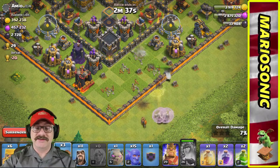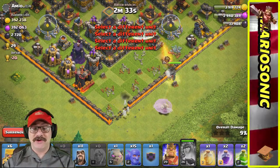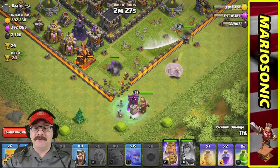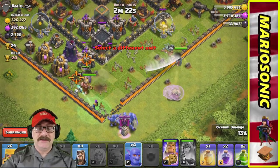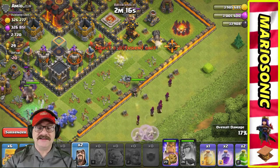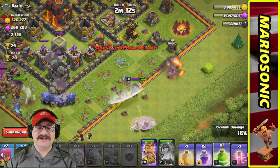Let's get a little closer. Let's put in some wall breakers — watch them smash open the wall. Let's put in our golem, our barbarian king, and a whole bunch of bowlers. Let's get the wizards in and jump them in here.